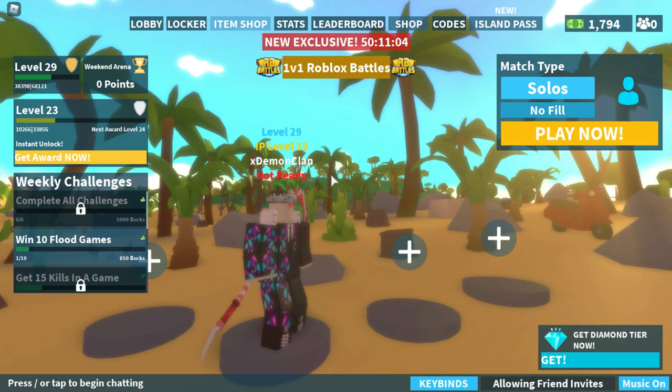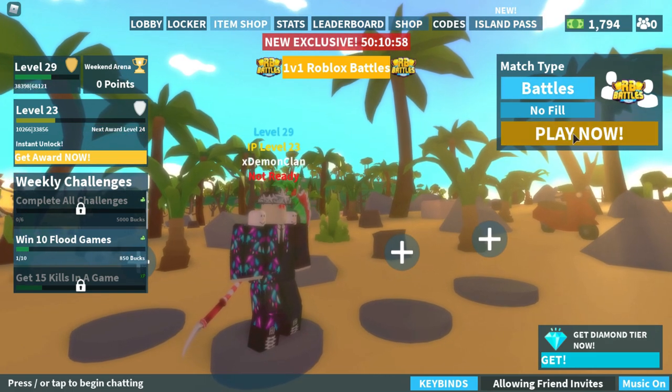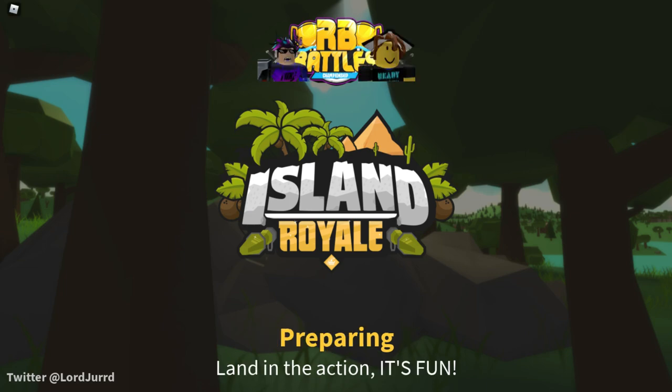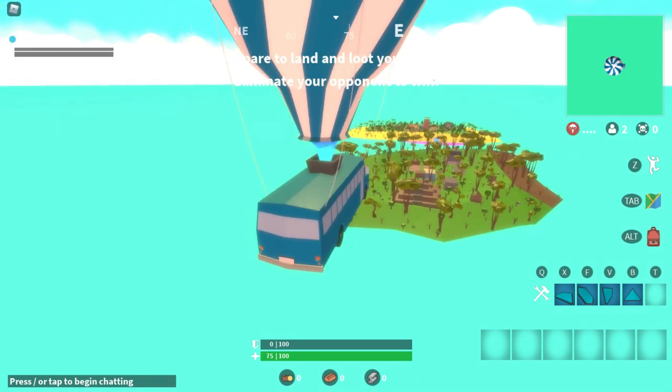All you have to do is go to Island's Real — the link to the game will be in the description — so just go and join it. After joining, click '1v1 Roblox battles' and then click the 'Play Now' button. Then you have to wait to join a match. It's going to be a one versus one, so all you have to do is join the game and win the match.